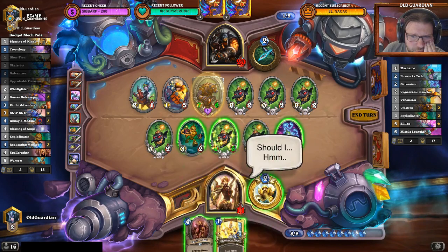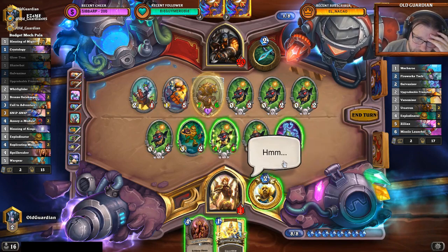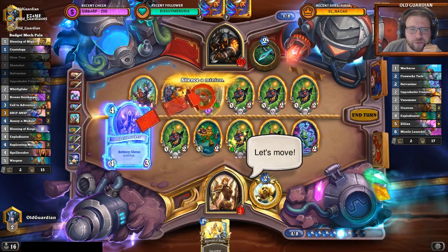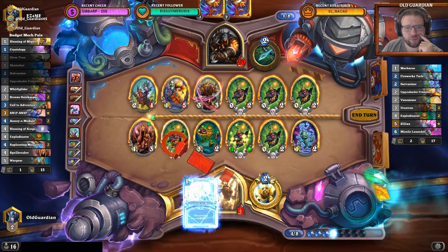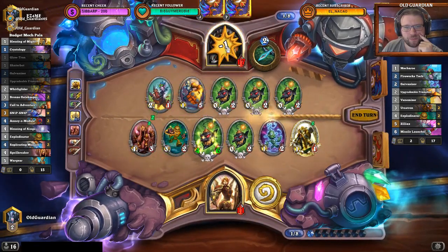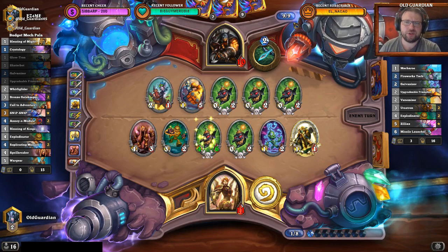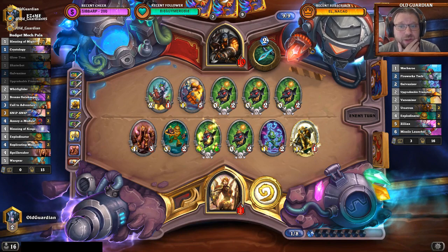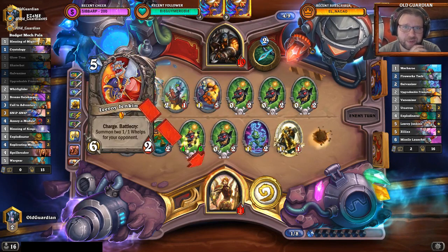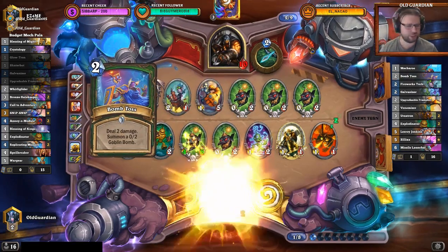Do I accept that I lose to Wargear and lose to Snip Snap? I think I can't accept that. I probably do need that one trade there, the rest goes face. Now he has 3 on board, so a triple Snip Snap is 9 — I'm not immediately dead to a triple Snip Snap. Wargear is 7, so I'm not immediately dead to a Wargear. Leroy Jenkins remained an out — Leroy or some other combination of multiple cards remained potential outs for him.